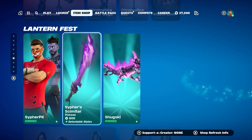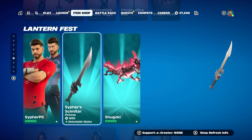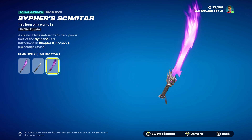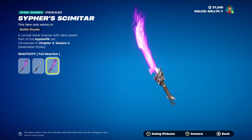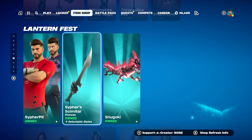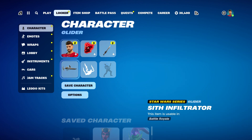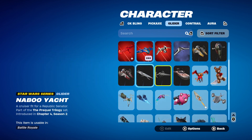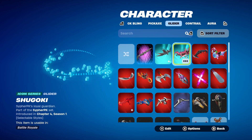I just love it. Cypher scimitar — selectable styles too, I want to check it out. So reactive — every time you go full reactive, that's so awesome. Such a nice pickaxe. All right, let's get that. I already have the glider, so I'm going to go back in the locker and put my favorite glider on. I really love that glider a lot.